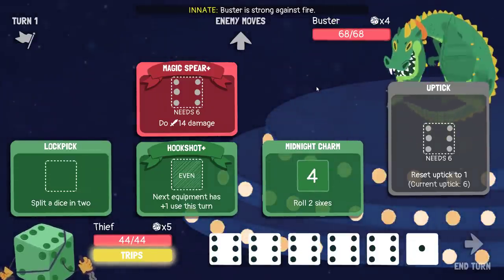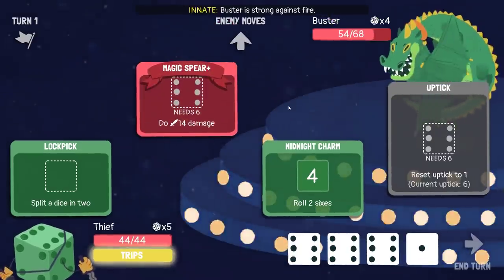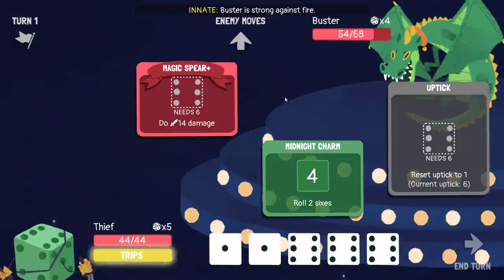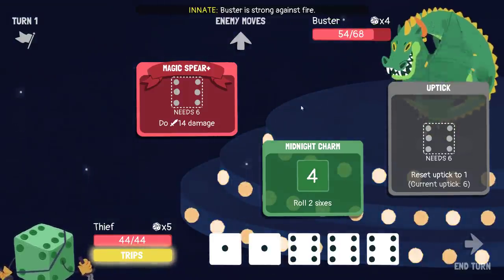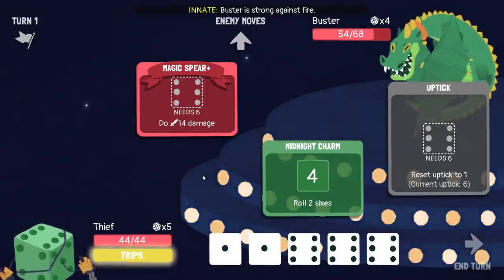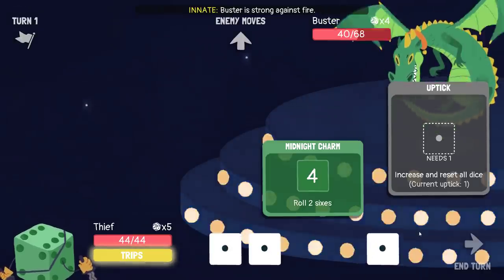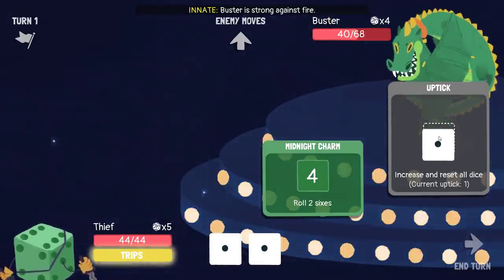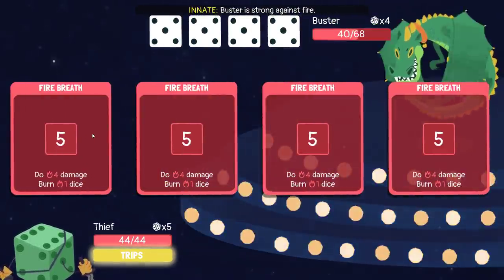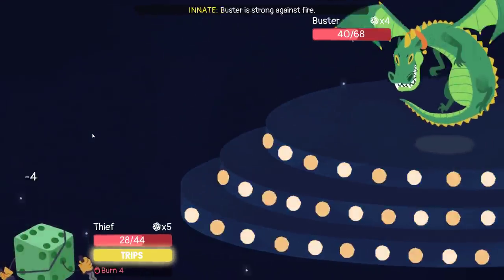Dupe that, get an extra die. I'll make that have an extra shot on the Magic Spear. Let's put that into two. Can I cycle back around and then use Magic Spear? If I put that in the Midnight Charm, I end up with six back. I have to use trips if I want to do that. But if I use trips next turn, I can just set the uptick to whatever I want anyway. Never mind — I just go for kill this turn then, and uptick as many times as I can afford after that.